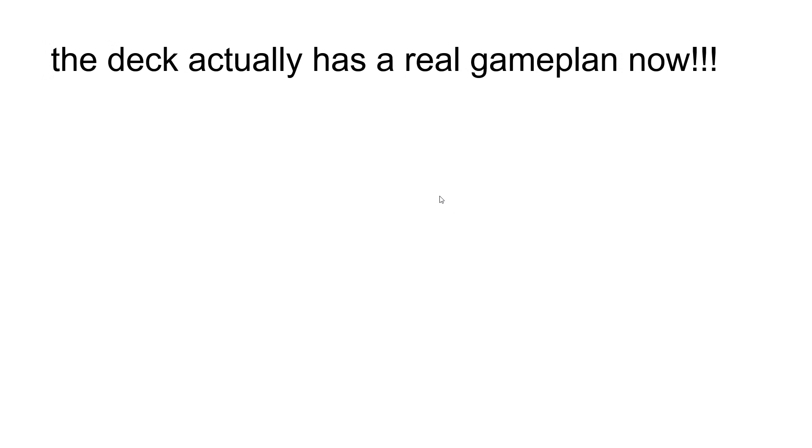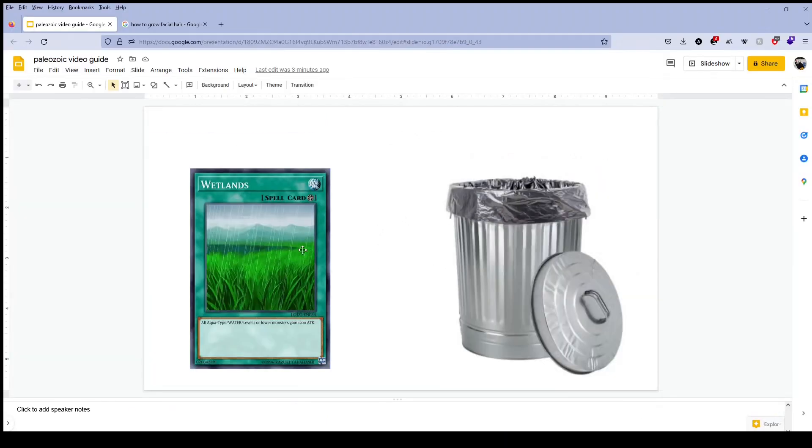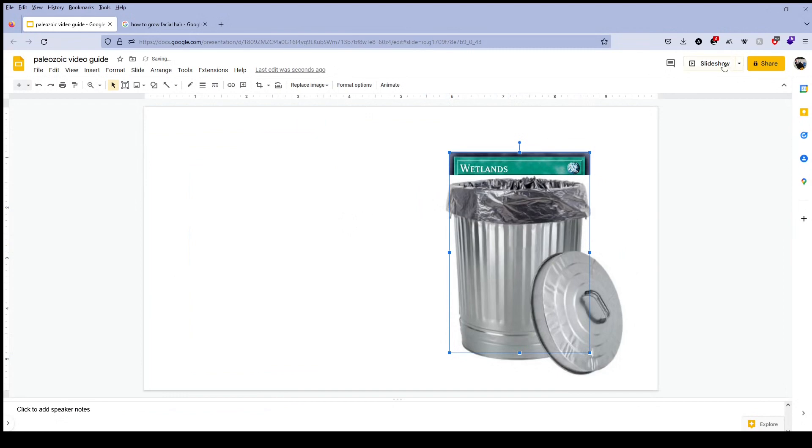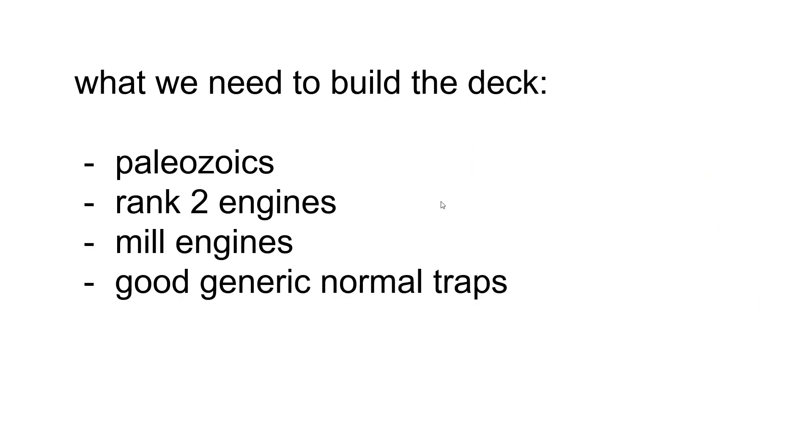The deck actually has a real game plan now. What we need to build the deck is four things: Paleozoics, rank 2 engines, mill engines, and good generic normal traps.